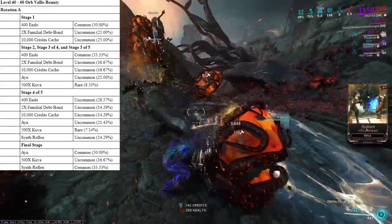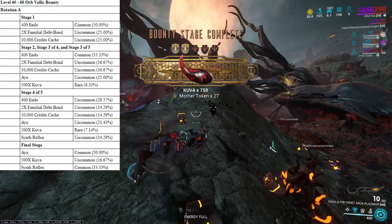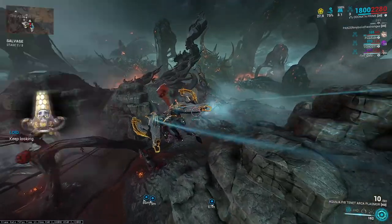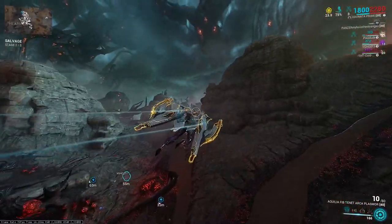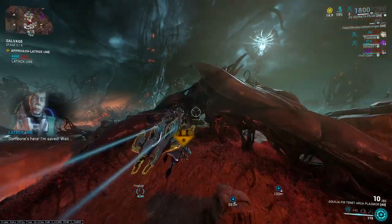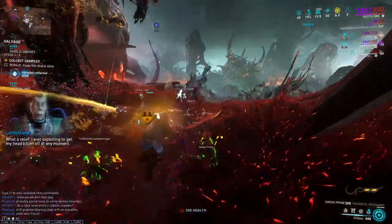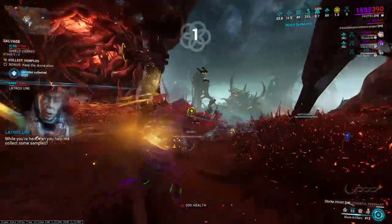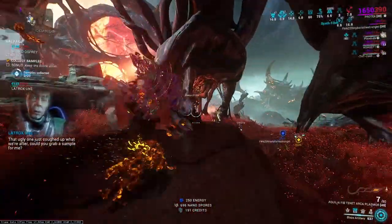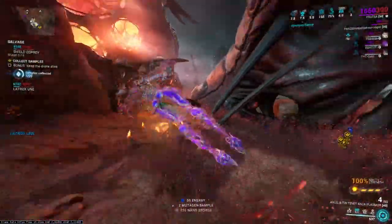The nice thing about Orb Vallis is you get to the final stage and the Aya has a 50% drop chance, which is really nice because you get the bonus on Orb Vallis — you get double Aya for the final stage, which is a huge boost overall. So I would say Orb Vallis is pretty good to get most of the Aya as well. I would run Orb Vallis if you need more open world Orb Vallis standing, maybe some of the Familial Debt Bonds, or random items that the bounties drop. The Aya drop chance between open worlds should always remain the same regardless of the rotation, so Orb Vallis will stick to that 25% Stage 2 and 3, 21% Stage 4, and then a 50-50 on the final stage.